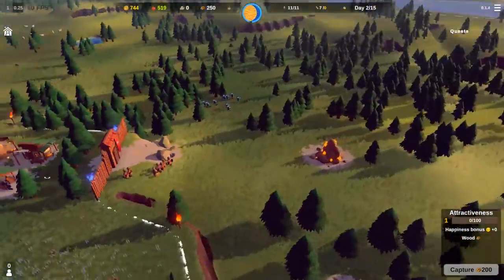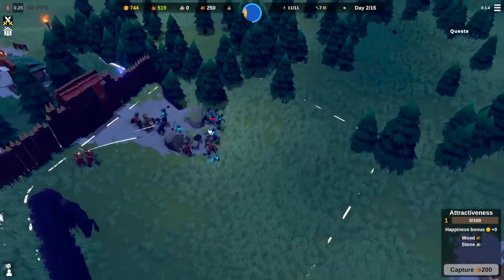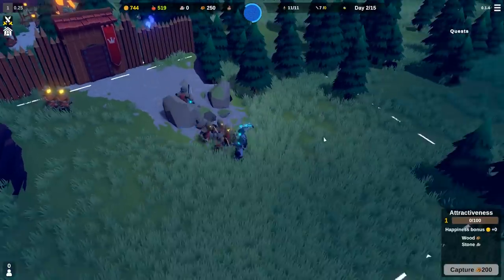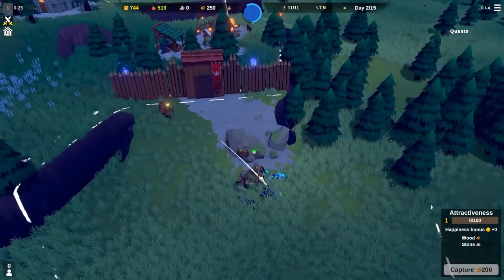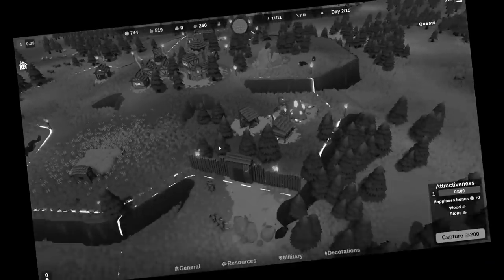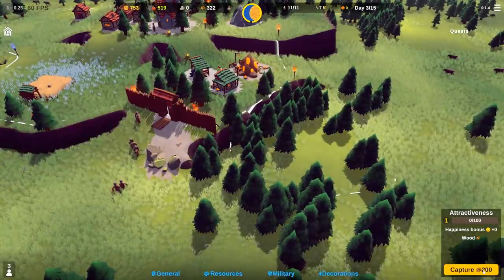We do have archers this time, so archers are helping us chop down these moon goblins. Soldier, get to fighting. The cool thing is, if we lose soldiers, we can respawn them by building a sun church — because we're not regular humans here, we're special. This is a really juicy bit of wood. I wonder how I can get faster wheelbarrows.